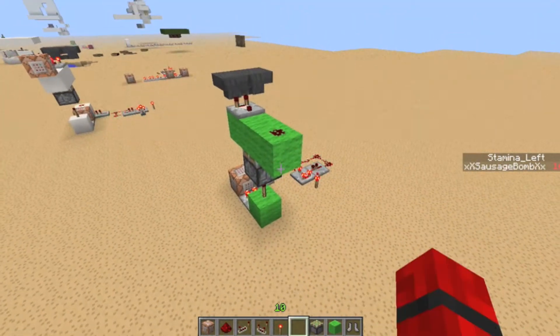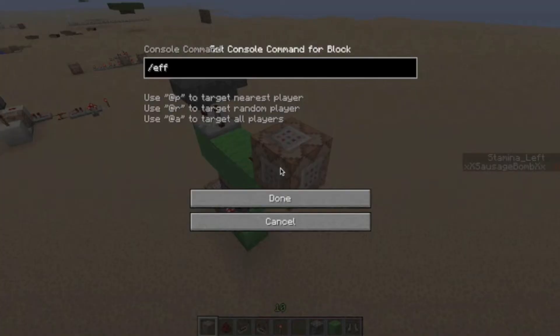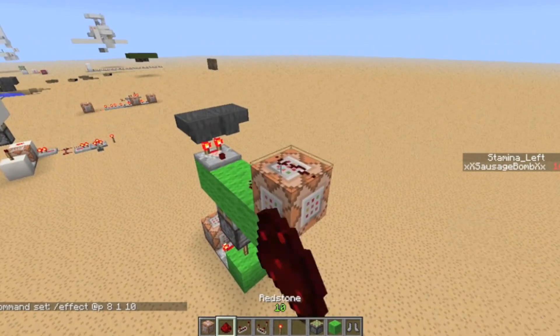Then you place a command block right there — you can do whatever effect you want. I'm going to do jump boost. You can set the duration; I'm going to do it like a pursuit duration, about one second. You can put a piece of redstone on top — doesn't really matter.